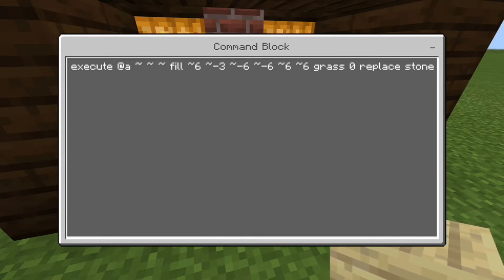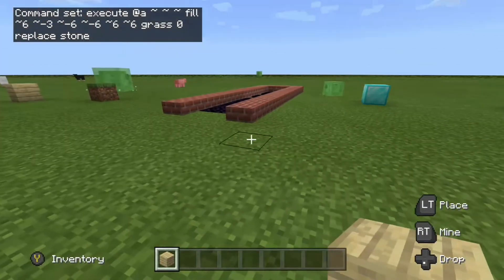Then we get to what we're replacing. You write the block you want to replace it with first — so for replacing stone with grass, you write the target block first. The full command is: execute at @a tilde tilde tilde fill 6 -3 -6 -6 6 6 grass 0 replace stone. It's important to include the zero after grass, then write replace, then the block you want to replace.